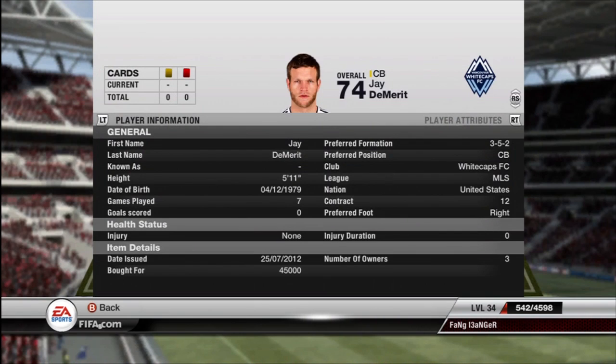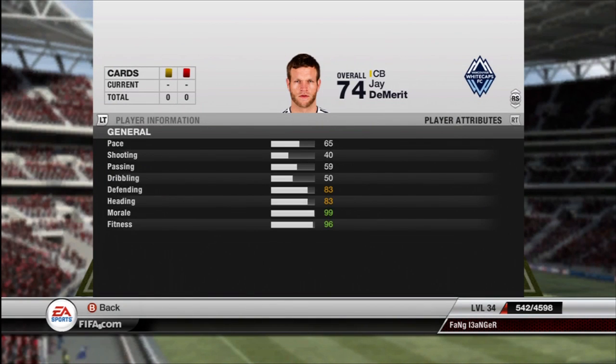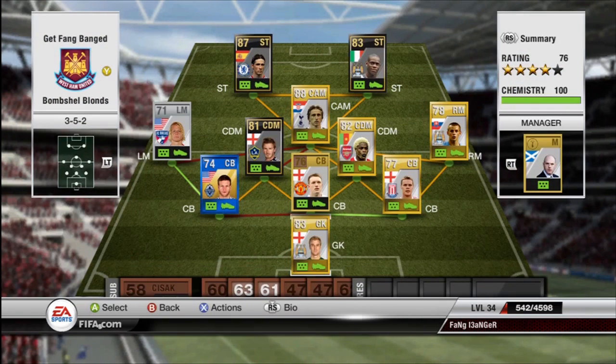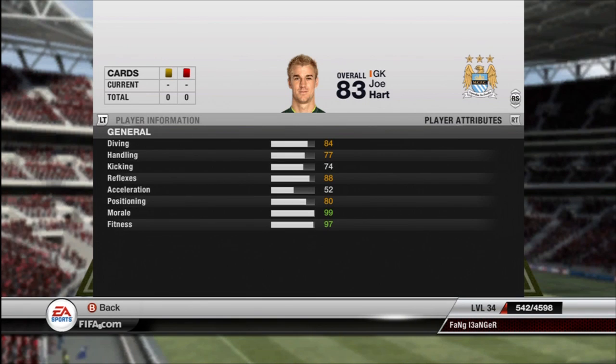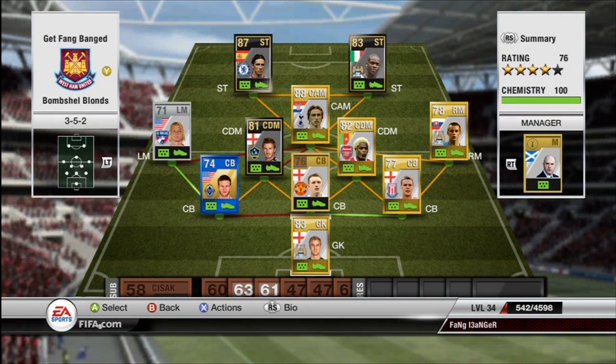I decided I wanted to get a blue card — I needed another MLS player, so I got Jaden Merritt. He may look pretty because he's a blue card, but trust me, he is not that intimidating. Not that good of a player. Luckily, I have Joe Hart in the goalie position. Oh my gosh, he's a great goalie. I love him. He has stopped me from losing a lot of the games I thought I was going to.